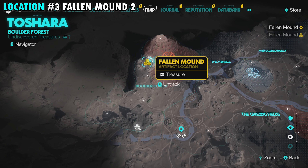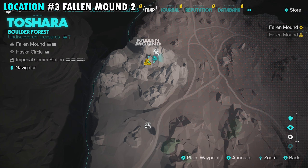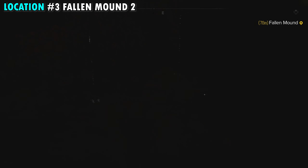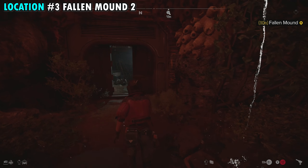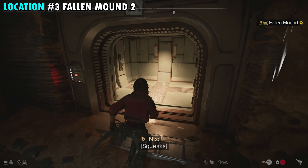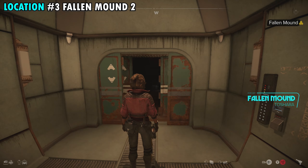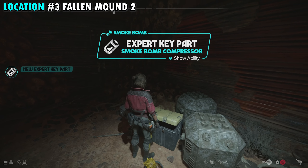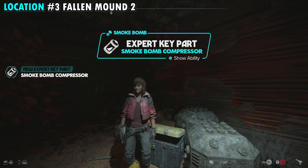The next treasure is also in the Fallen Mound area, starting from the last treasure we just gathered. This one is actually really close by. From the last container, look to your left — there's a door that will automatically open and lead you to an elevator. Get inside; once you're both in, the door closes and takes you up. When it opens, you'll be in a small room with a container on your left, giving you the third treasure in the Fallen Mound area.